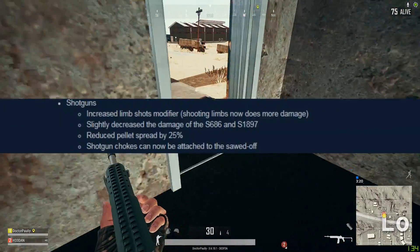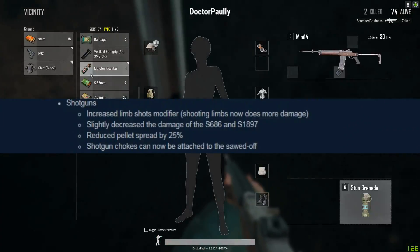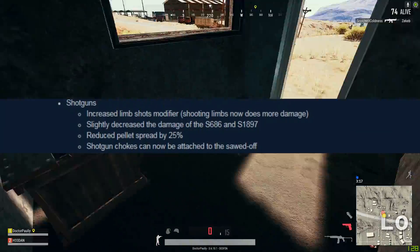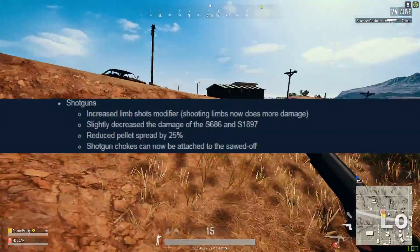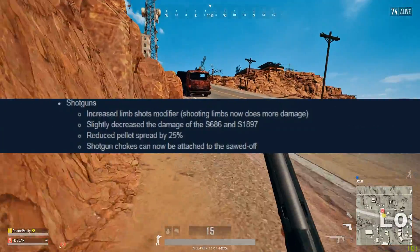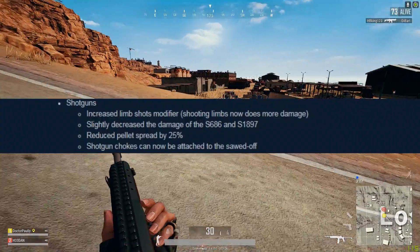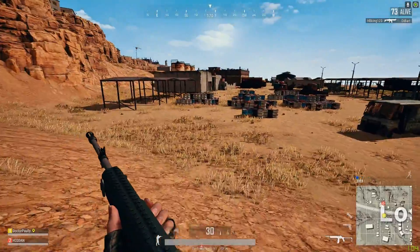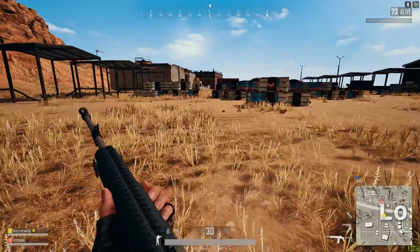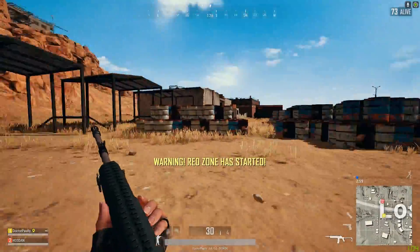When it comes to shotguns, they've reduced the pellet spread by about 25%. I'm assuming they've maybe added a more effective range on shotguns, which is what I'd really like to see. They've also increased the damage you do on limb shots, so limb shot modifiers have been increased. Also, you can now put a choke on a sawed-off shotgun, which has been a long time coming.